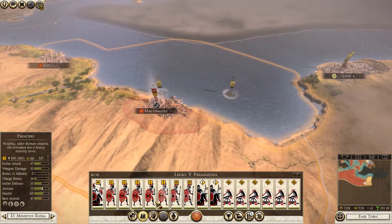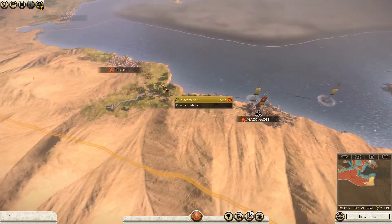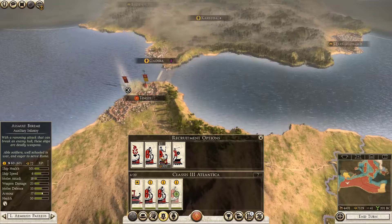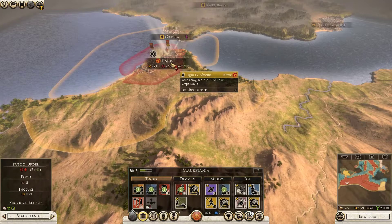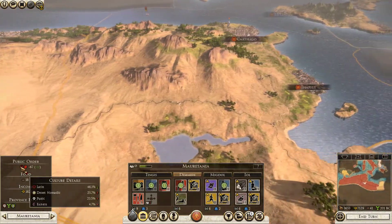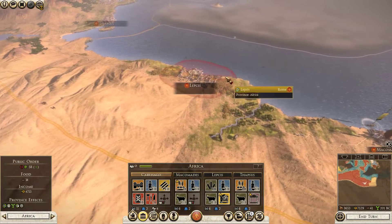Obviously we're going to lose a lot of food, which is not good either. Let's bring this unit into a normal stance and build the rest of these Principés. We now have a 6-unit navy. The public order is improving. We could still actually improve a lot of these provinces, though I don't think we're going to worry about it. Latin culture is going up, public order is going up.